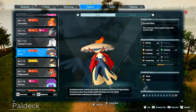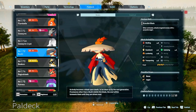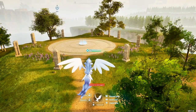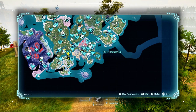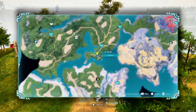Howdy howdy all you Palworld lovers. Today I'm going to show you where you can find yourself this Bushy boss — however you say it. Either way, Bushy here is quite useful for your base, seeing how he has abilities in lumbering, handiwork, gathering, transporting, and fire of course. Super useful pal.